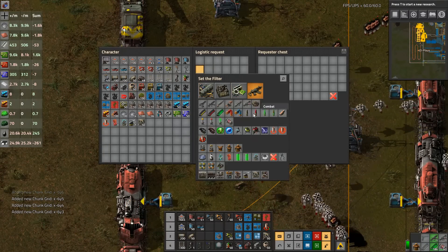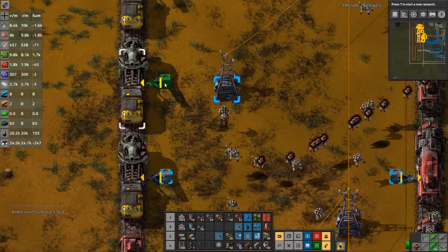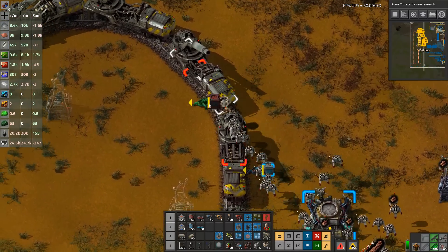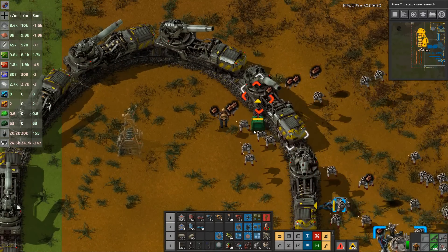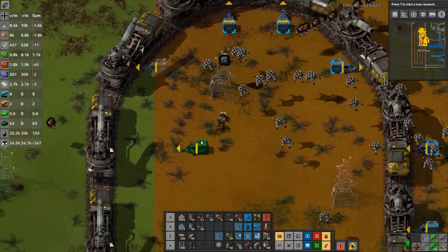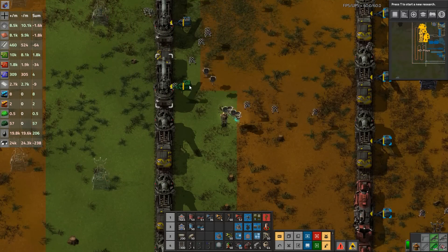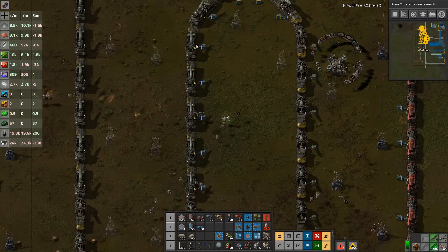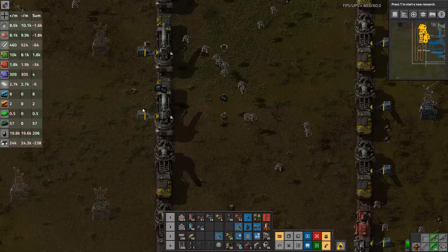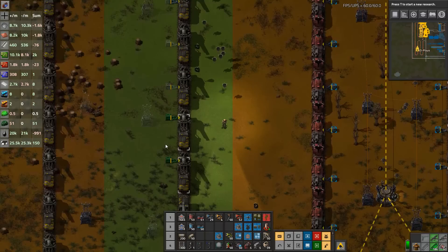I want each request chest to request just one artillery shell. It's not going to be enough - the request will have to be upped later - but if I can just get one shell in every wagon including the corner ones, then I know the request boxes work. That's really what it's all about: making sure the request boxes actually line up with the train.